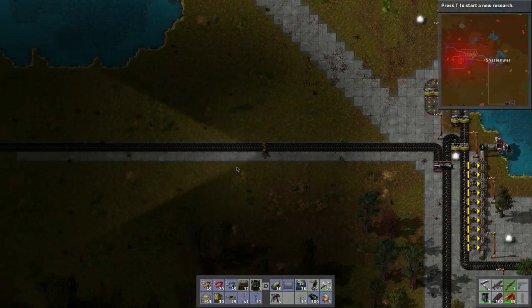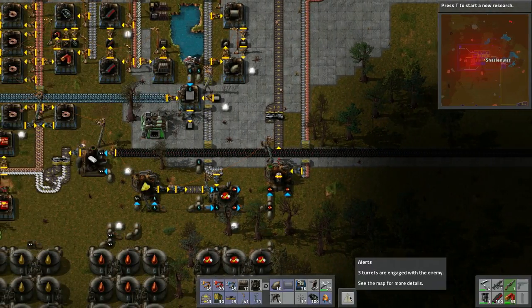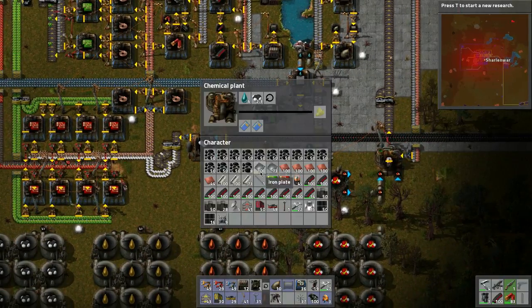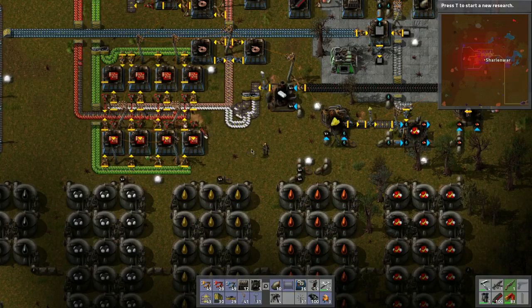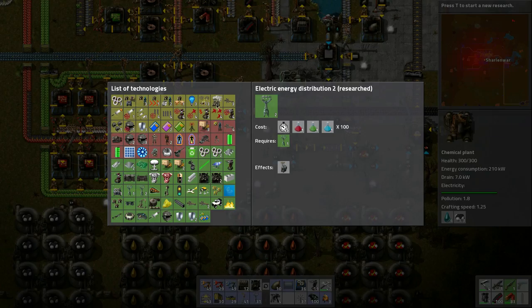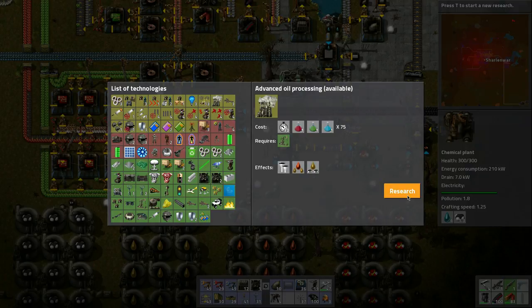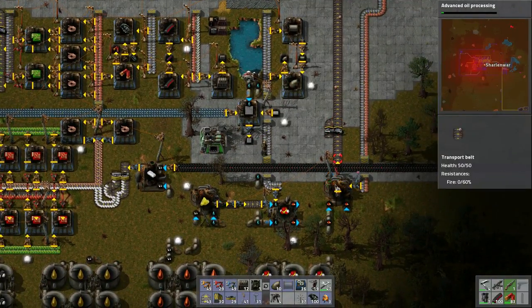Those turrets we just placed up there have engaged — beautiful! Petroleum is the issue. We need pumps to direct the flow, unless this is given priority. I want the research to be handled before this other stuff. If I start research it would go crazy. We need advanced oil processing so we can create all this stuff and crack the light oil. We're going to research advanced oil processing now — these batteries also go hand in hand.